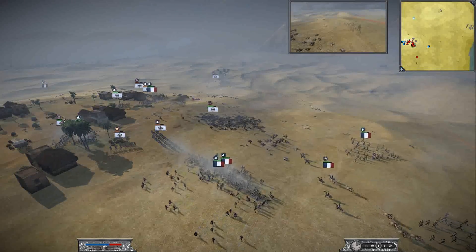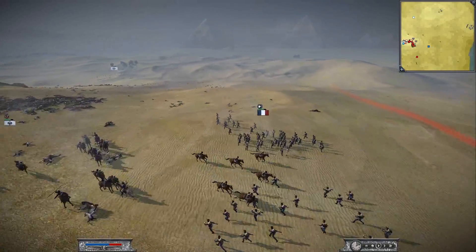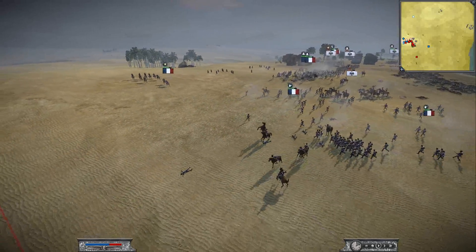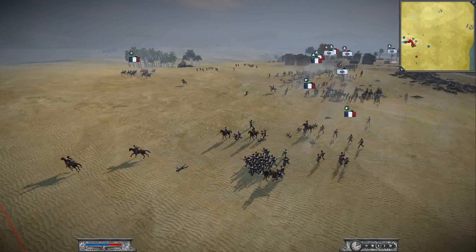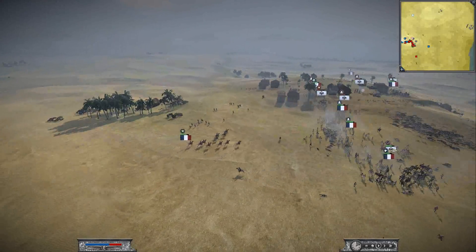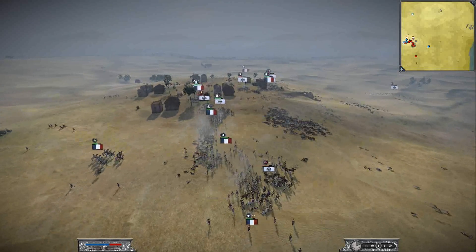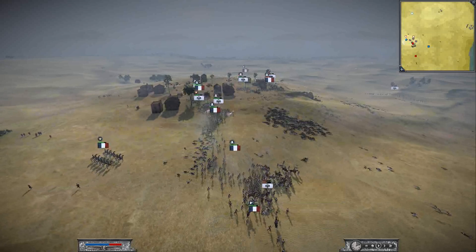Our general came under attack — I retreated and sent my skirmishers to be assaulted to protect him. It's not like skirmishers can do much against cavalry, and besides, this unit of lancers is depleted. But losing my general at this point could have really resulted in my defeat, because morale is fundamental in this kind of situation, so this assault was really a gamble.